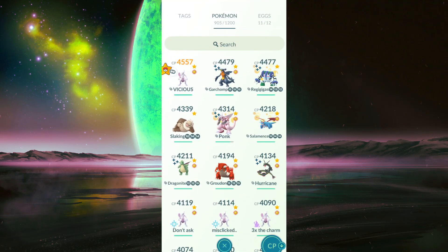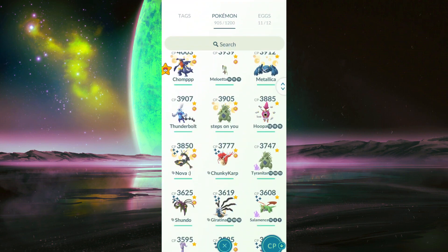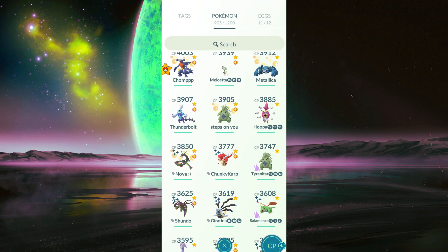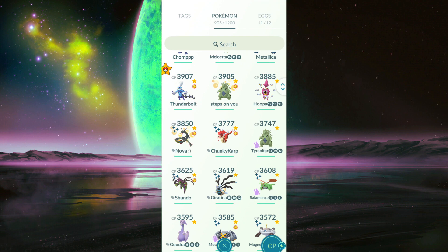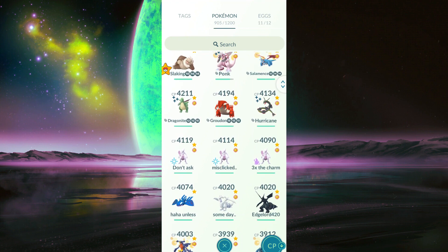Hey guys, what's up, it's Vicious here and welcome back to another video. In this video we're going to be talking about how you can find rare Pokémon in Pokémon GO, complete with a way to get coordinates — both for people who want it for free and people who are using paying versions of spoofing applications. The spoofing application I'll be using today is PG Sharp, and it's an Android-only application with a free version and a paid version.